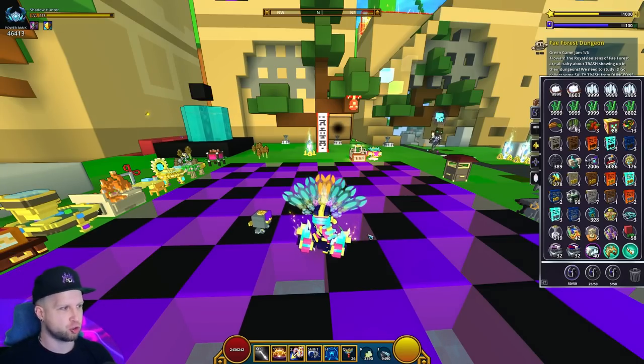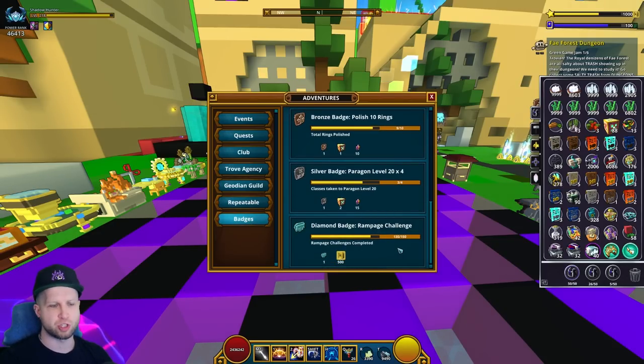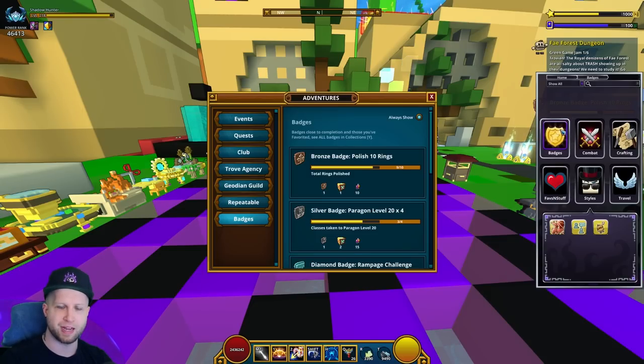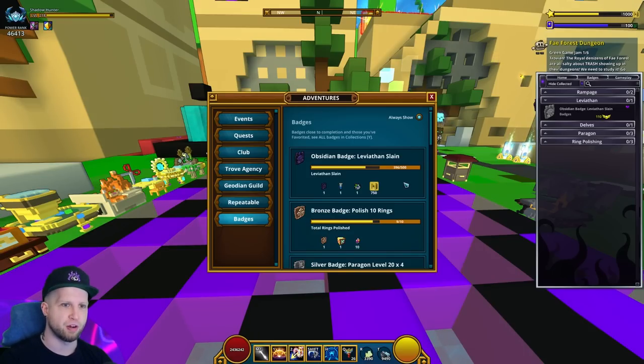Getting right into it, there is badge tracking now. The default key is going to be I. I don't know what it's going to be on console, but you'll notice there is a badges tab right here. I'm assuming these badges are the only ones showing for me because these are the main ones that I'm missing. I don't know if we can just open up the badges section and see all the ones I haven't collected. It says 'badges close to completion' and 'those you've favorited.' So if I favorite this, now it shows up there. That's pretty cool.